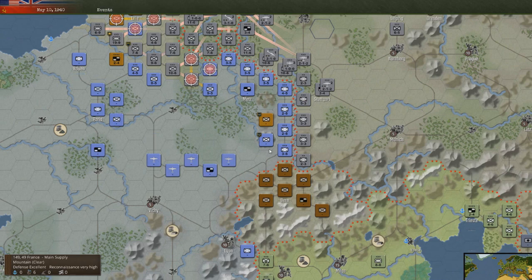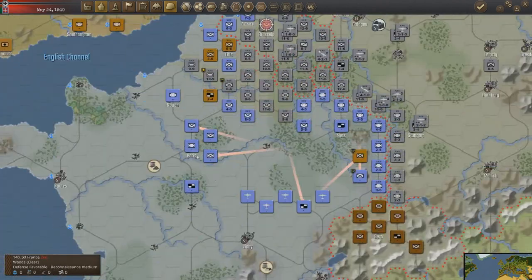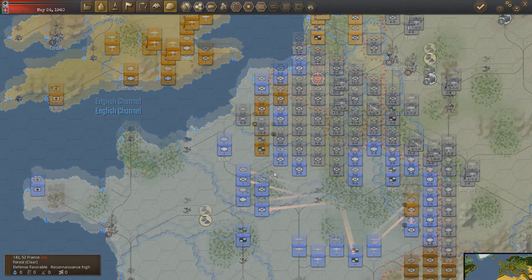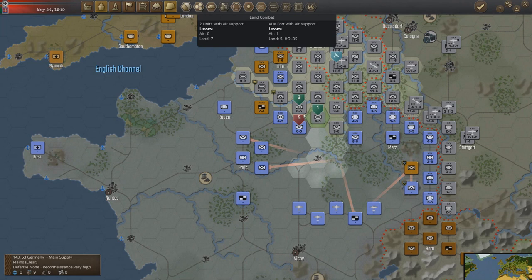It looks like they're reinforcing down south. Maybe the French government's trying to make a stand around here. I'm not sure. They pulled all their air back, but that's not going to help them. They do have a small line here, but that line's not going to save them. It is over a river, but they're only partially protected by the river.